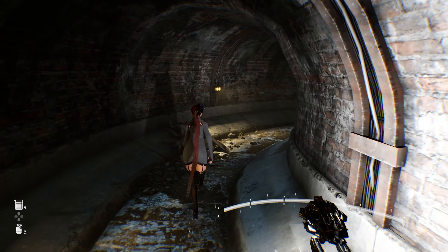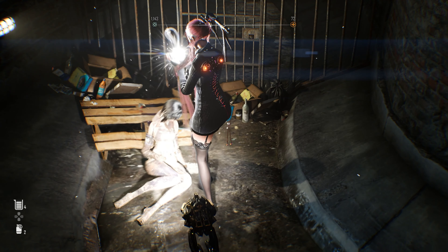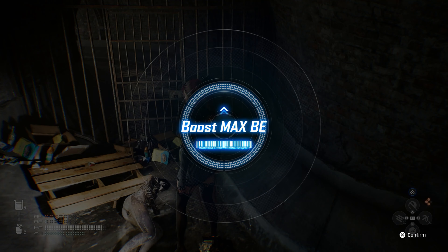As you can see, I forgot about the crate, so I'm going back to go get it. Now we can go on our way. The reason this episode was a little bit longer than normal is because of the way the camps are set up — the first camp is like 10 minutes in, and the next camp isn't for another 20 minutes. Go ahead and grab this core — that's another full beta core.